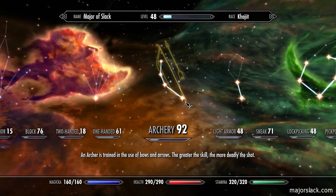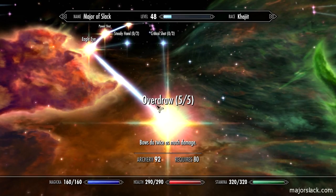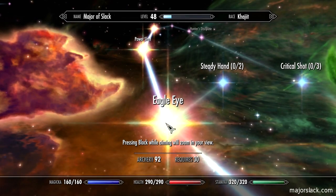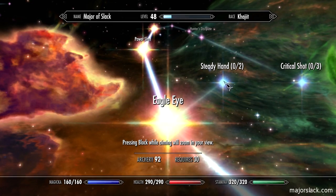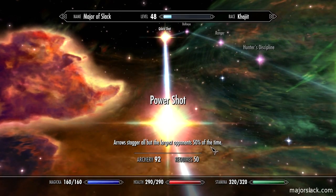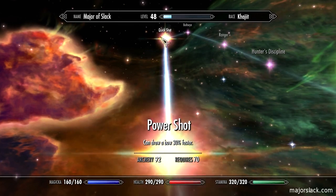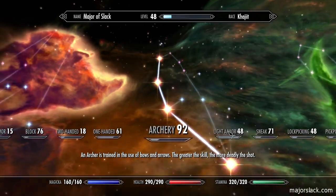Archery is something I worked on earlier in the walkthrough. I got overdraw up to five — same deal, 20% each level. Eagle eye I really like; it lets you zoom in while aiming for a better view. Power shot causes arrow stagger on all but the largest opponents 50% of the time — very useful so that when you're shooting at someone, half the time they can't advance because they're staggered. Quick shot lets you draw a bow 30% faster. That's all I did in archery.